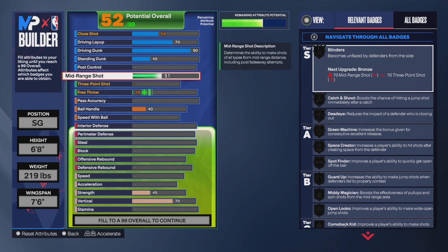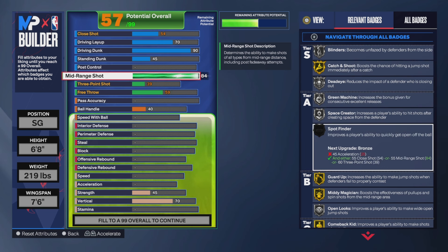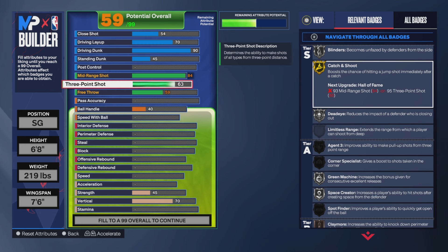Mid-range shot is an 84 — you want to bump that up because you get better jump shots, and mid-range is so overpowered. You do that mid-range fade and it's going in nine times out of ten. You also get Midi Magician on Gold, Catch and Shoot on Gold, Blinder Silver, Dead Eye Silver, Green Machine Silver, and Space Creator Silver.